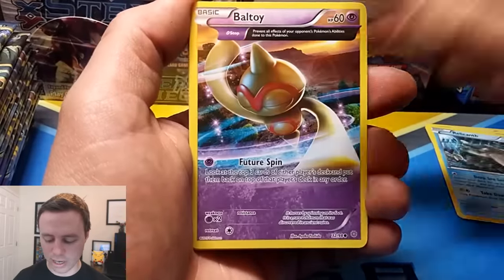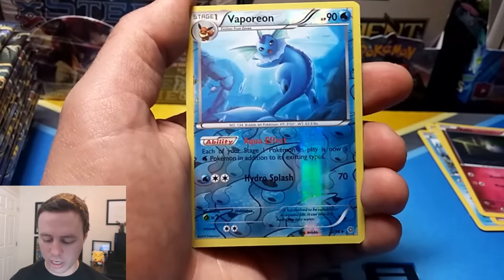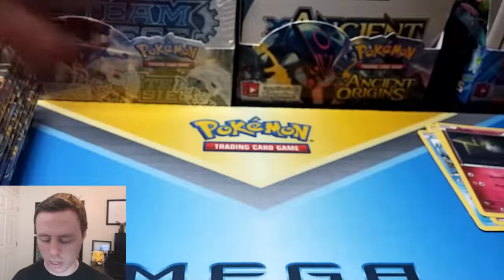Combi, NK, Relicanth, Baltoy, Ralts, Paint Roller, Gloom, Ace Trainer, Vaporeon Reverse Holo, and a Volcarona. Nice. Holo Rare.